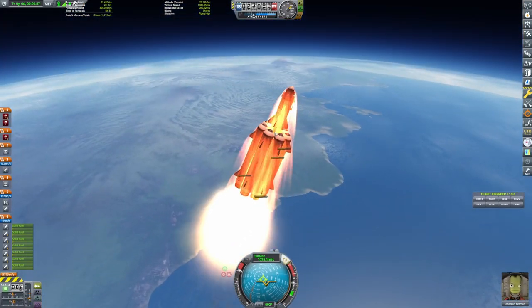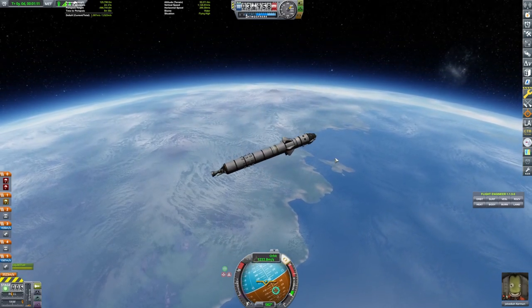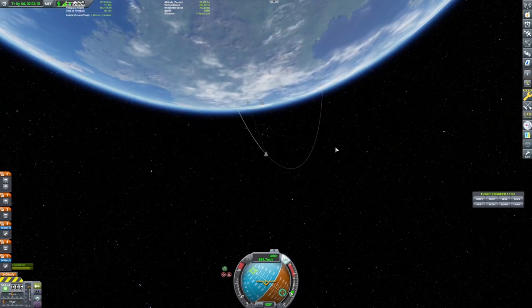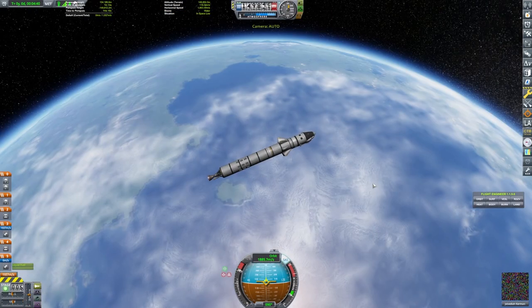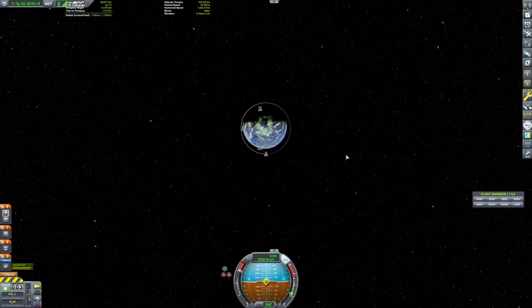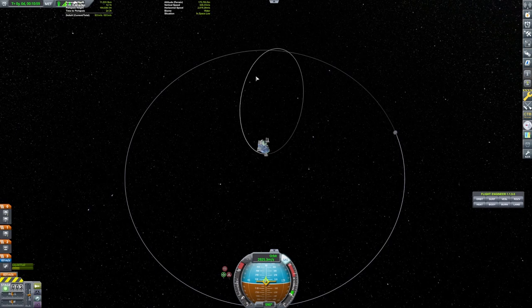I wanted to do the moon next, but I also needed to do a flyby and gather some more science. So I needed to create, with my fairly limited part selection, a rocket that would do a flyby of the moon. It went okay despite the fact that our rocket was not the most aerodynamic. I don't have an upgraded tracking station yet, so I have to do everything by feel — I have no way of planning things out. If you haven't played this game, you eventually get methods of planning out your trajectory and burn time, but I have to do things the old-fashioned way and just eyeball it.